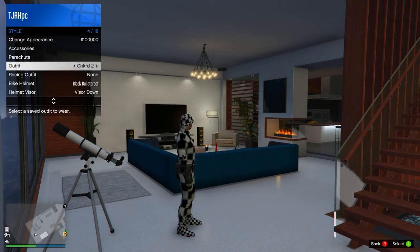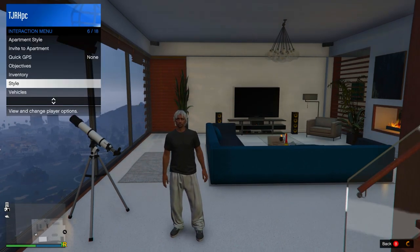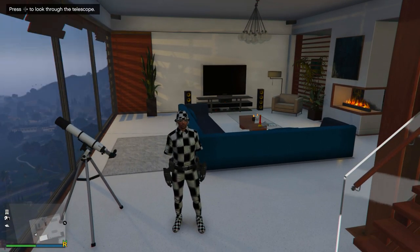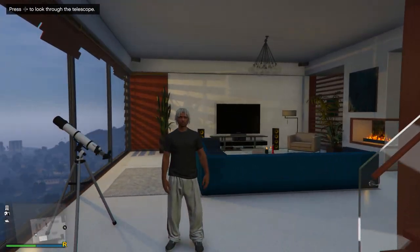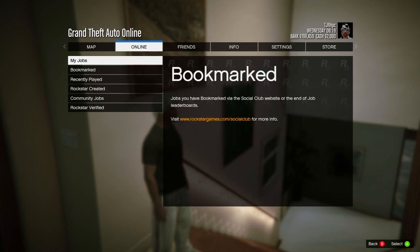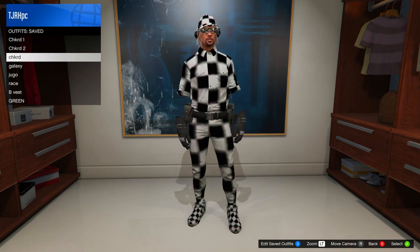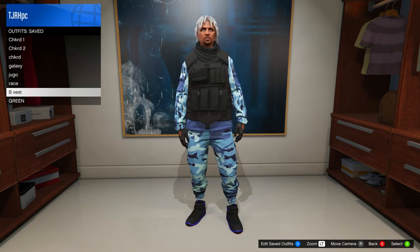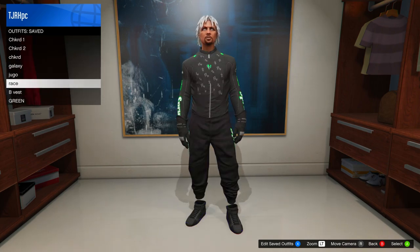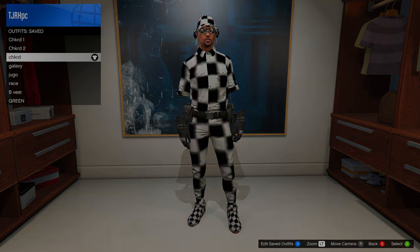That's all the outfits for today's video complete. The checkerboard one does disappear in free mode but stays permanently in any jobs like heists. That's all the outfits done — feel free to add rebreathers, helmets, masks, or whatever you want. If you made it to the end, comment below that you did and I'll try to heart your comment. Leave a like if you found this helpful, and thank you so much for watching. Have an awesome day and I'll see you in the next one.